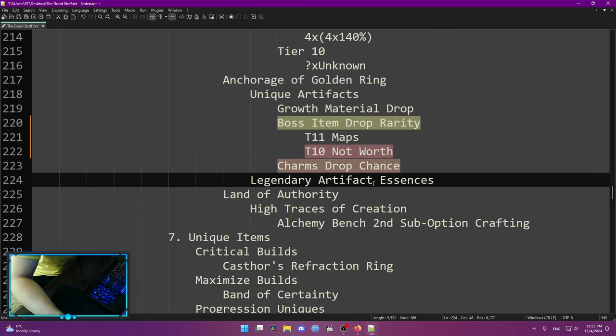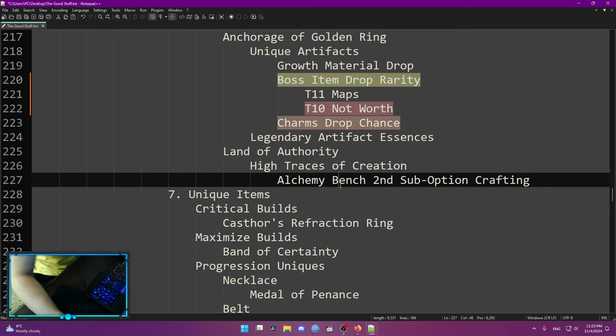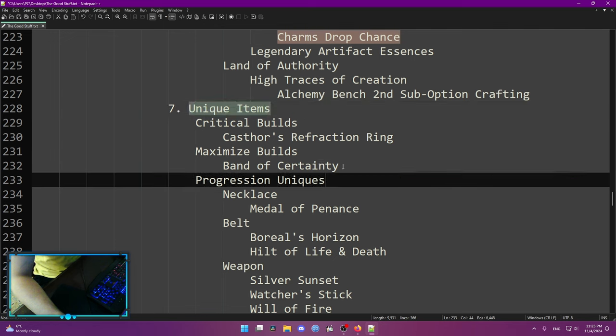They can also drop some legendary artifact essences to upgrade your non-unique artifacts, but I'm not focusing too much on that. Land of Authority basically drops High Traces of Creation, which let you do alchemy bench second sub-option crafting — the first one uses regular traces, and only with high traces can you do the second one.